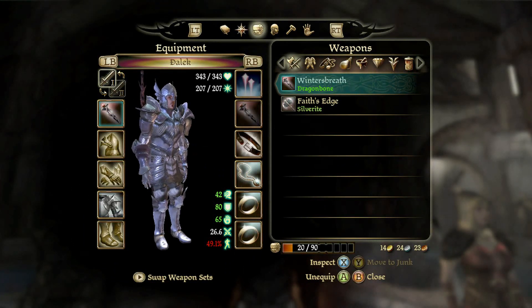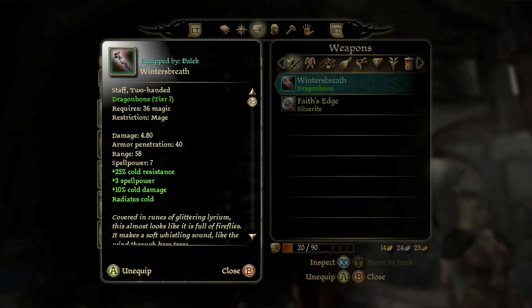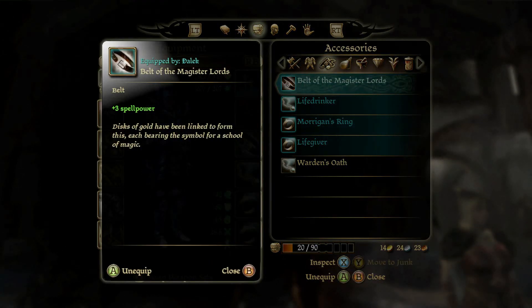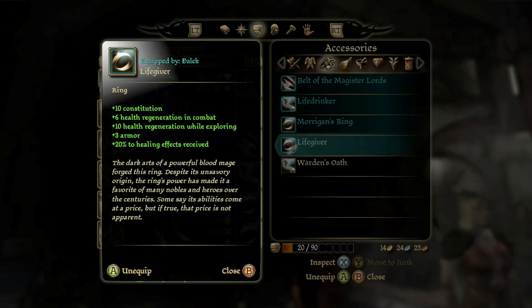My main weapon — I just chose not to go with a sword and shield, I don't think it's too viable. I'm just using a staff; it gives me more spell power, and basic attacks from staffs can't miss, which is good for damage output. For accessories, a lot of them just give more spell power. Morrigan's ring I just can't find a better ring at this point. Lifegiver is a go-to for any blood mage build — I found it in Orzammar at one of the vendors. It gives more health, plus 10 constitution during combat, more armor, and plus 20% to healing effects received.